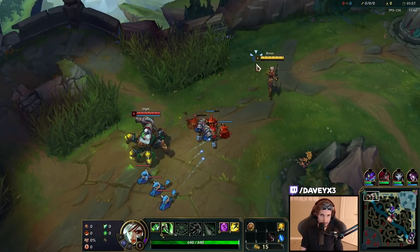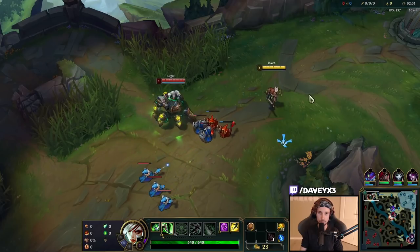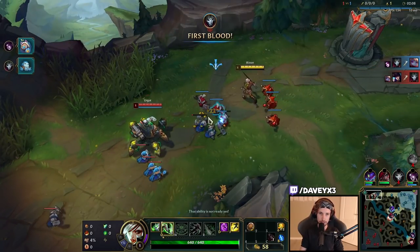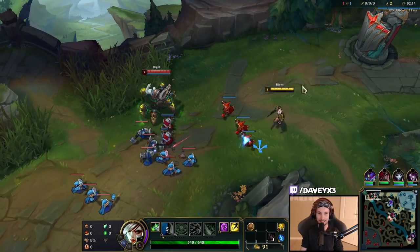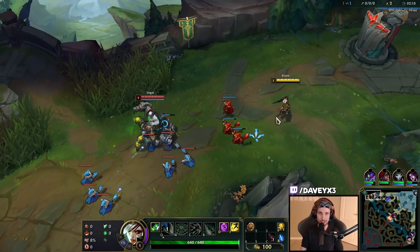Every single time that Urgot is going to poke us, we are going to be healing with Second Wind and also healing with Dorn Shield. So what happens as a result is, whenever you get auto'd by Urgot, you're basically going to heal back almost a full amount. Let me showcase you.